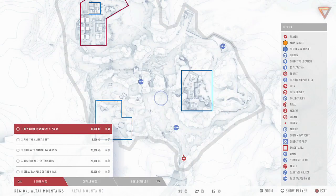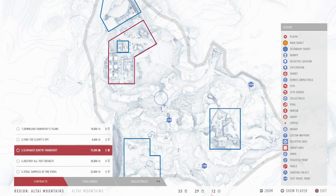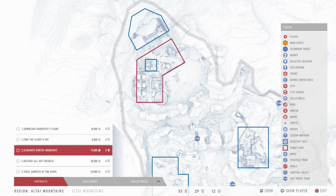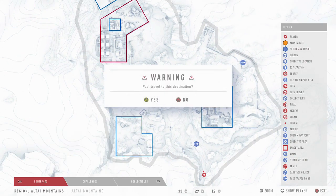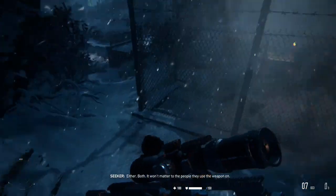Once we're in the game, load up the map. We need to eliminate Ivanovsky, who is over here on the map.